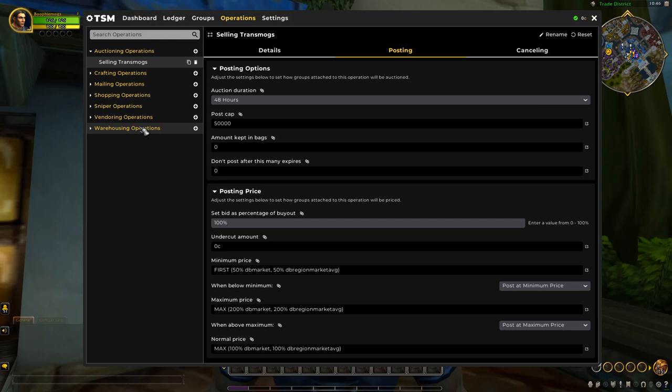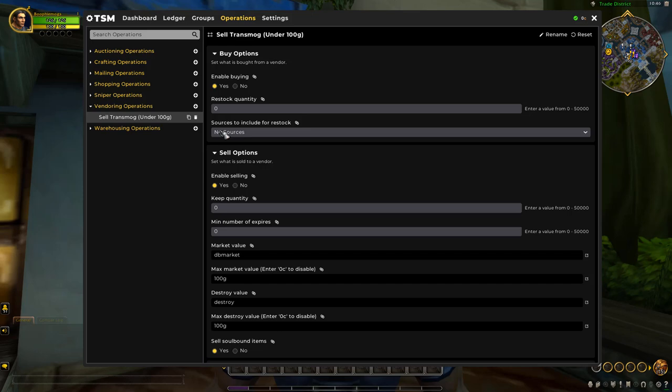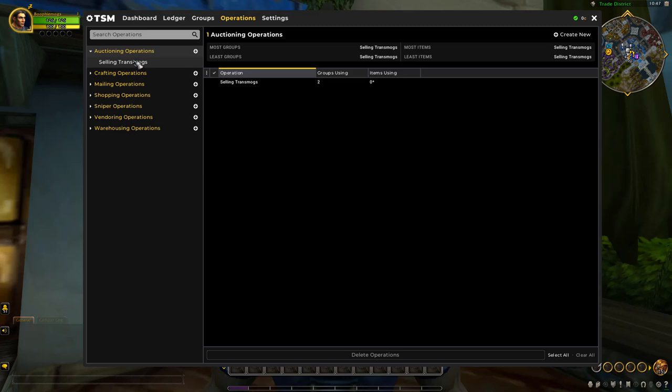Now let's look at the vendoring setup. On my druid farming character, I add items to a TSM group and anything under 100 gold gets automatically sold for me. This way I don't have a heap of cheap transmog items listed on the auction house below 100 gold — they'll go straight to the vendor instead.